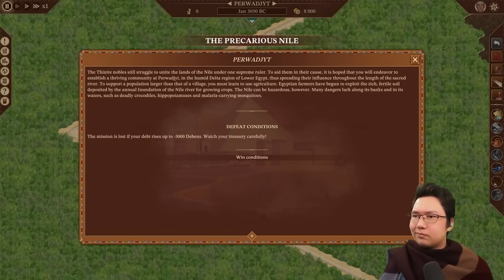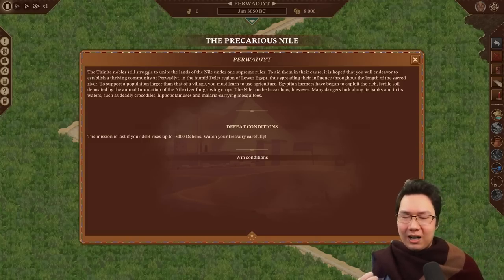The Thinite nobles still struggle to unite the lands of the Nile under one supreme ruler. It is hoped that you will establish a thriving community at Per Wadjet in the humid delta region of Lower Egypt, spreading their influence throughout the sacred river. To support a larger population you must learn agriculture, exploiting the rich fertile soil of the annual inundation. The Nile can be hazardous — crocodiles, hippopotamuses, and malaria-carrying mosquitoes lurk along its banks. Welcome to the precarious Nile and the city of Per Wadjet.